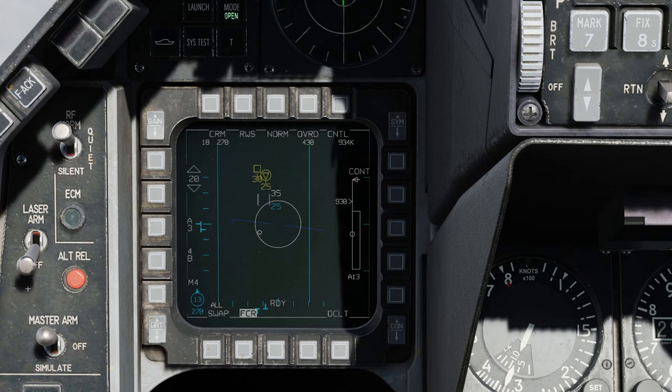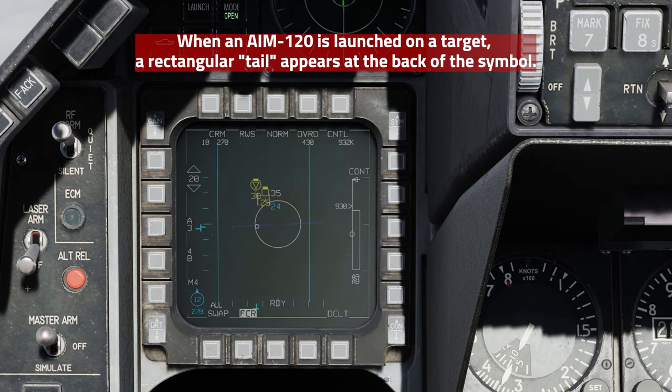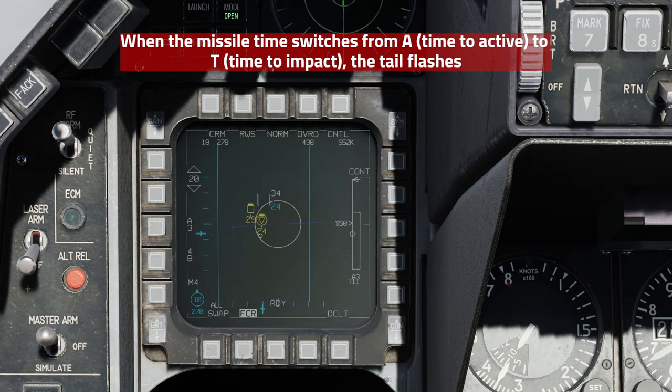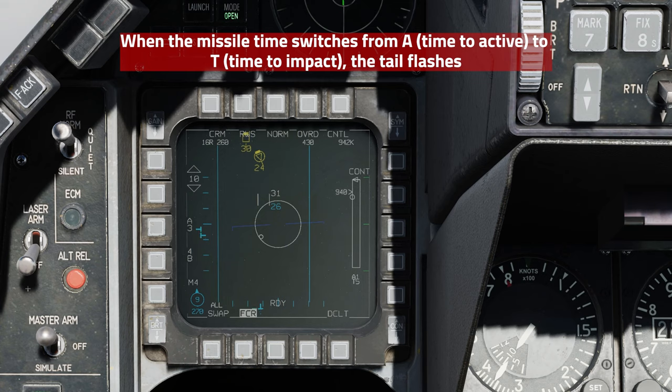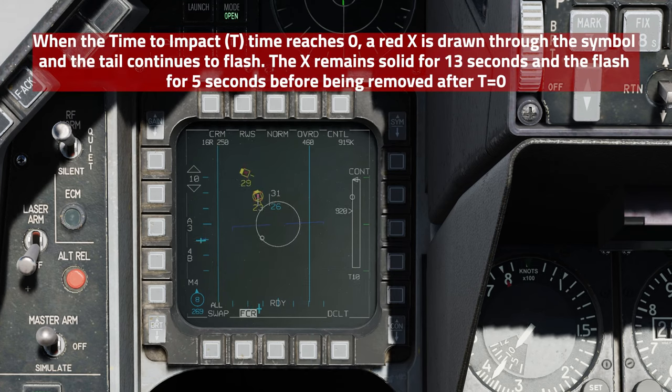Now let's talk about the FCR symbology changes — this is still a work in progress. We're going to fox 3 at these guys, and you can see when an AIM-120 is launched on a target, a rectangle tail appears at the back of the symbol. We're waiting for the missile to go pitbull — and you can see now it has gone pitbull. To designate that, the missile switches from A time to active to T time to impact, and the tail flashes. Just remember these are a work in progress, so sometimes they work and sometimes they don't. Here the red Xs are coming through on these symbols, which designates that the missile has timed out.